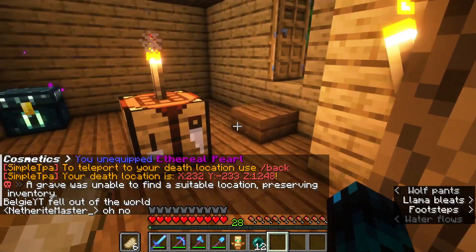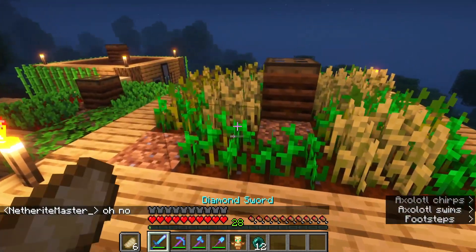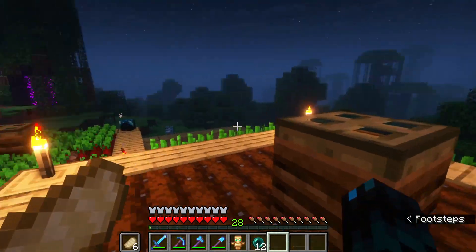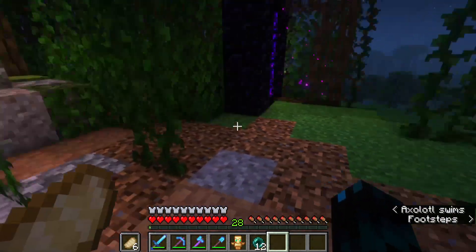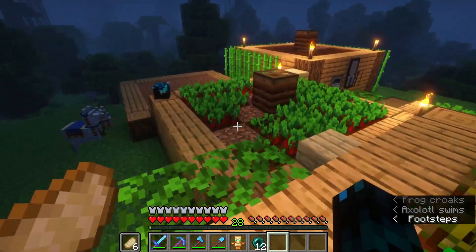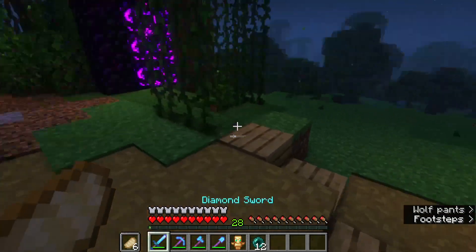Luckily we keep our stuff due to a plugin on the server — if it can't find a suitable place to place a chest with your items, you won't lose anything. This applies to the void if it can't find a safe block, and also with lava — if you're in a big pit of lava and it can't find a suitable block, it will just respawn you with your inventory.